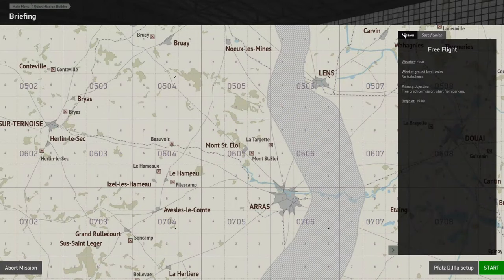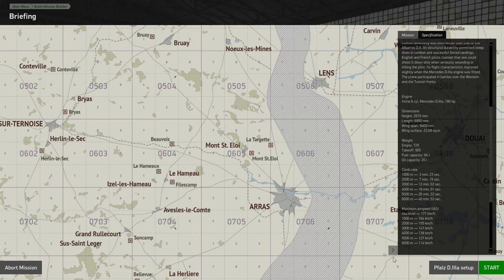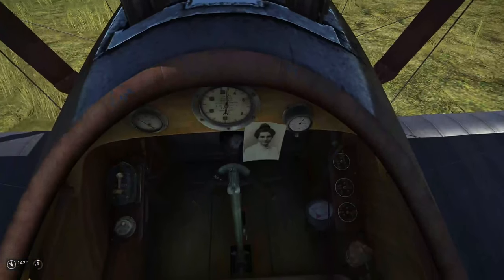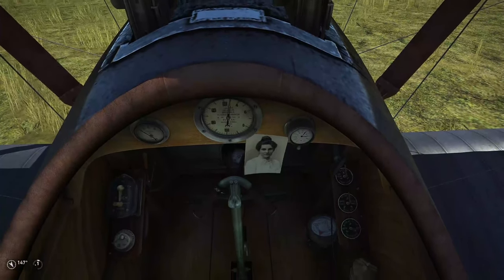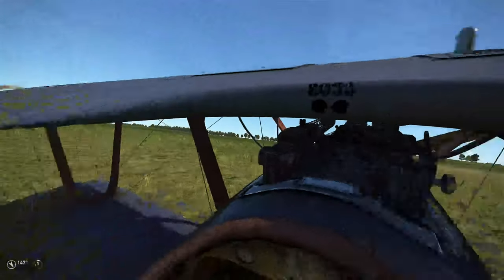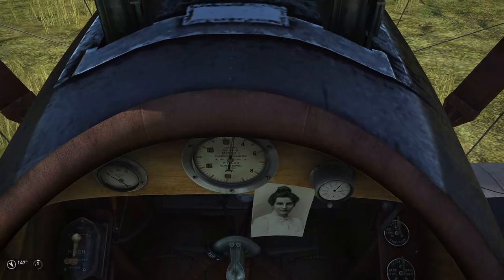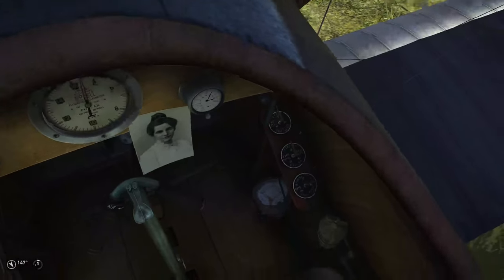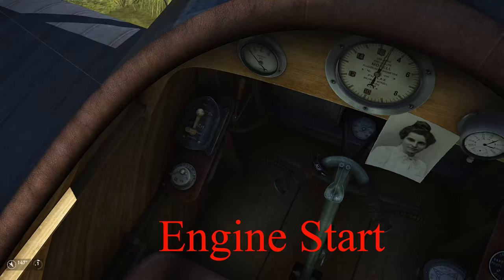The next screen shows the mission itself along with specifications for the aircraft, giving you all the details if you're interested. Otherwise you can close it and we'll start on the airfield. The first thing you'll notice is how few instruments there are in this aircraft — that's actually why I've chosen it, because we want to look outside; that's where our references are and where the enemy is. Right in the middle we have the RPM gauge, to the left of that is the benzene which is the fuel gauge, and we've also got a clock, a couple of other switches, and a compass.